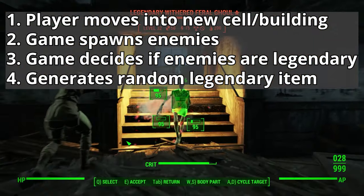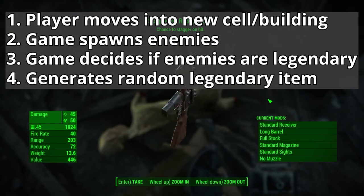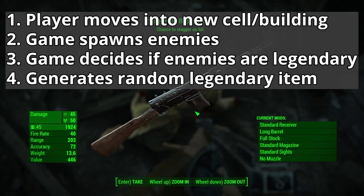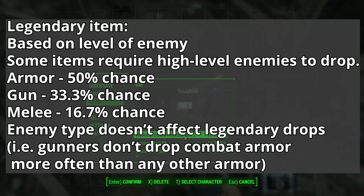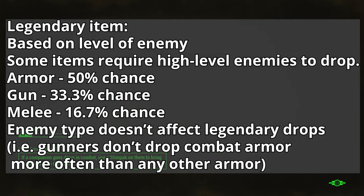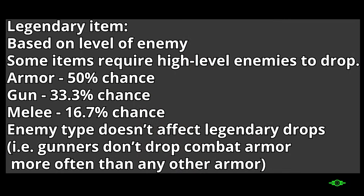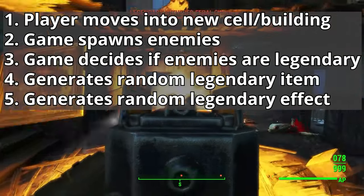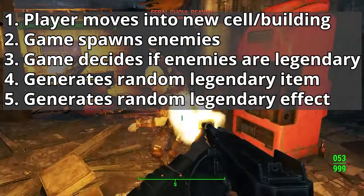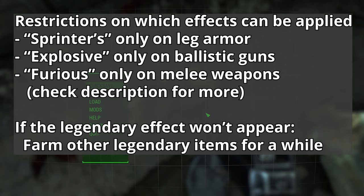Once the game decides if any enemies are legendary, it then decides which legendary item to put on the enemies. This item is placed in addition to the normal items they would spawn with. The possible items are based on the level of the enemy, but more importantly half the time this will be a piece of armor, a third of the time this will be a gun, and a sixth of the time it will be a melee weapon. The type of enemy has no bearing on the type of legendary items they drop — only their level matters. Once the item is chosen, the game decides which legendary prefix to put on the item. There are some rules for which legendary prefix can go on which items — I'll put that info in the description.